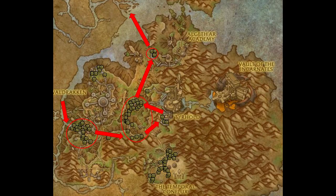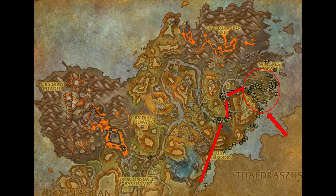After refining my route I discovered that Thaldrasus was the best zone to farm tackle boxes, with at least 70% of my loot coming from there. I hit the Waking Shores areas in between to give Thaldrasus boxes time to respawn.